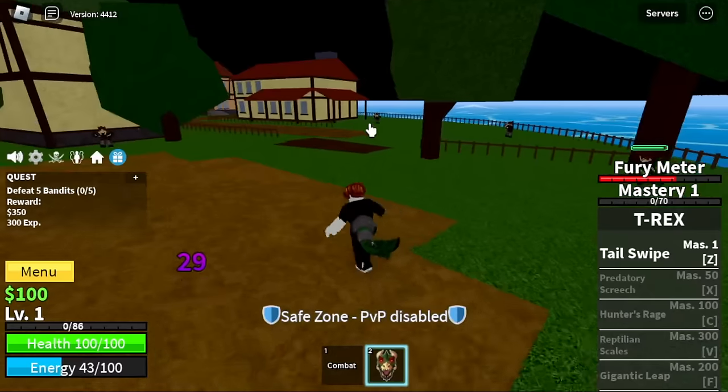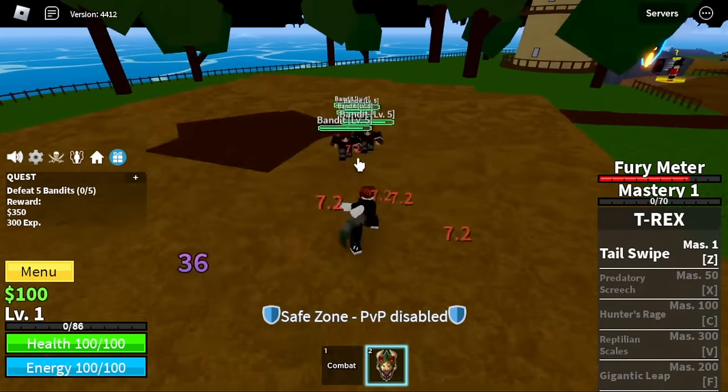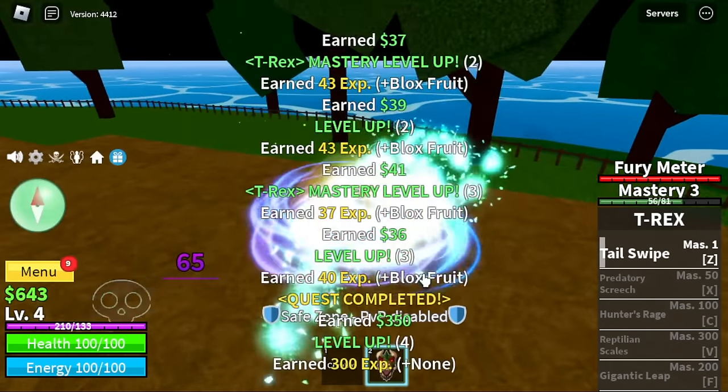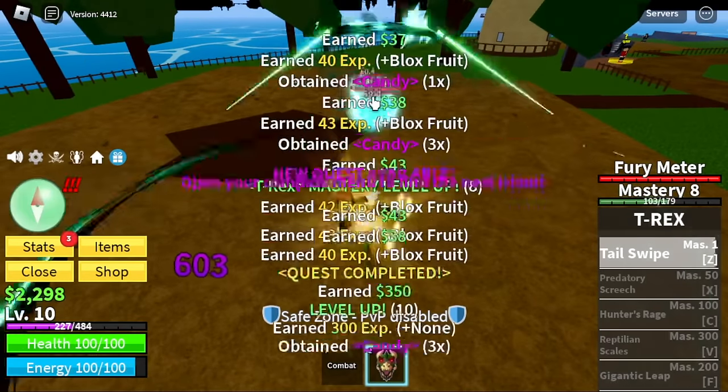So as you can see, this fruit has an M1 or left click. This is a good indicator that the fruit is good for grinding. Let's not forget it has a first skill, the Tail Swipe. For the tip, use your left clicks to lure and for initial damage, then use Tail Swipe to last hit your enemy.